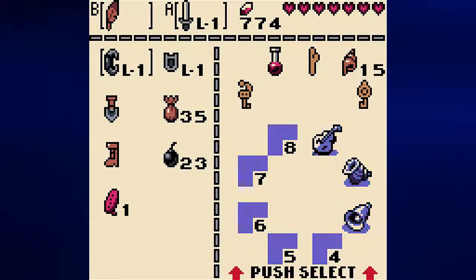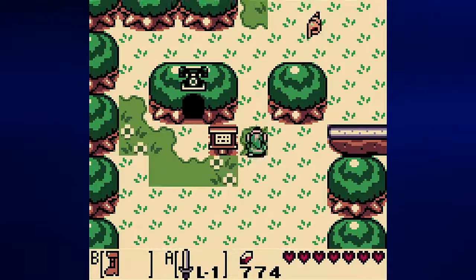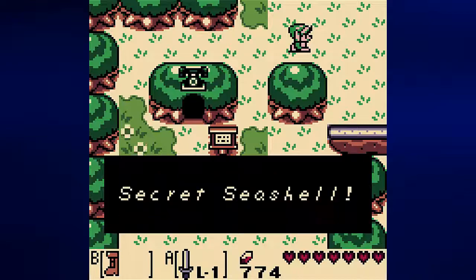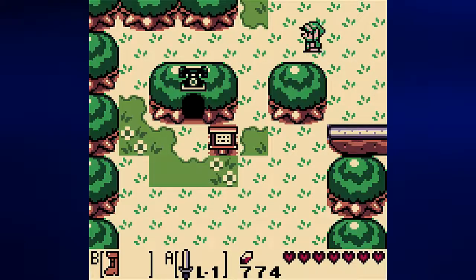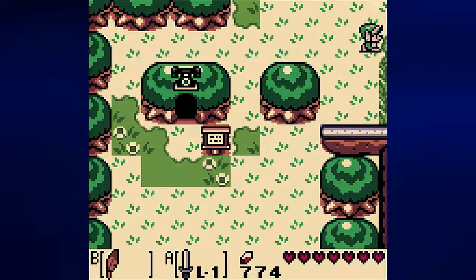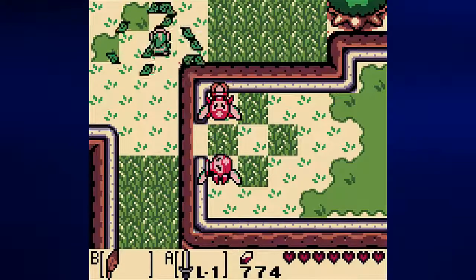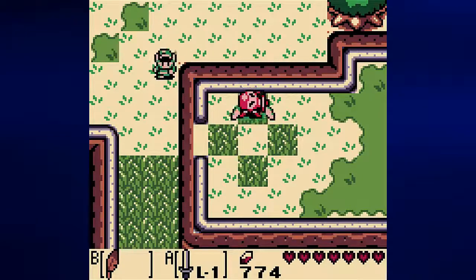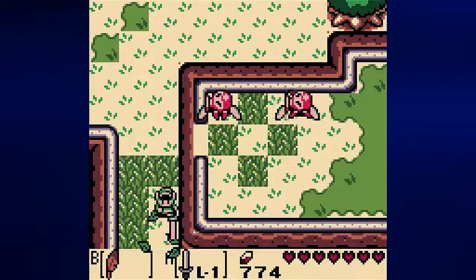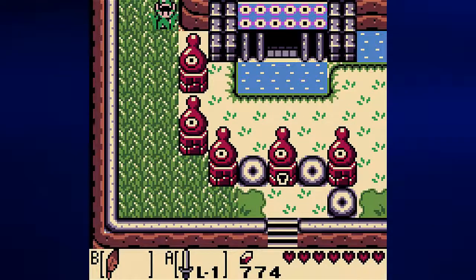Alright, we've done some lawn mowing, so let's go ahead and run into this tree from the south end and get secret seashell number 15 — I believe. Oh, we got 16, good. There is nothing at 15 I believe if you go into the seashell mansion with 15 shells. I know I got that one, but there's another one that I want.